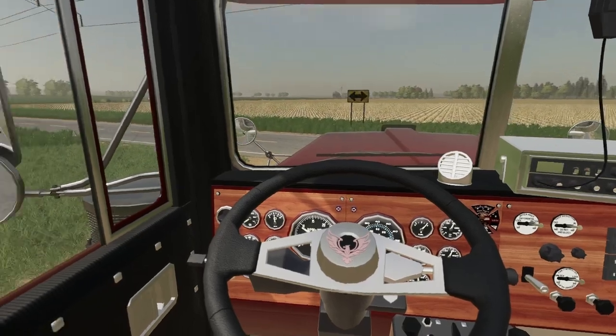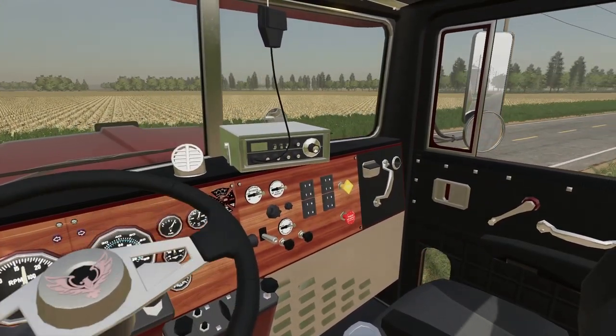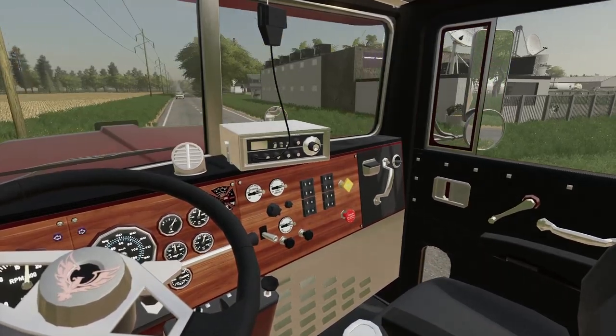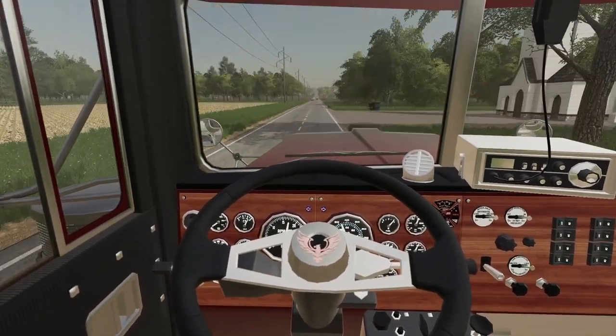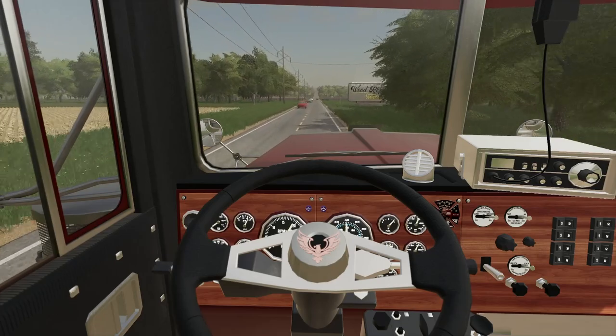Slow down. She's got some weight to her. Looks like there's some cars coming over there, but we should be able to make this turn. Trying to make sure we clear it. There we go, perfect. Now we're on the road, just a few miles north and we'll pull into this guy's driveway.